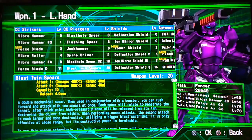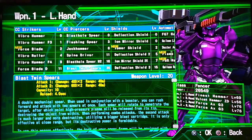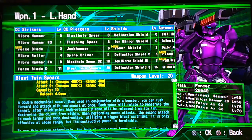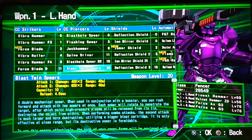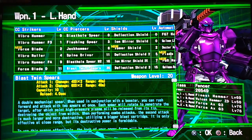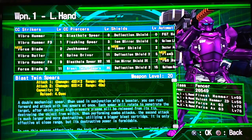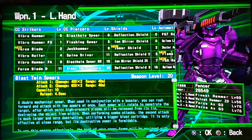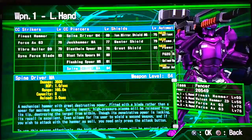The Blast Twin Spears do ridiculous damage. They fire two attacks — the first and then the second — and they're really close range, but they're probably the highest damage per second for close range that the Fencer has. The negative is they thrust you forward quite a bit as you use them, so they can be a little tricky to learn how to use.